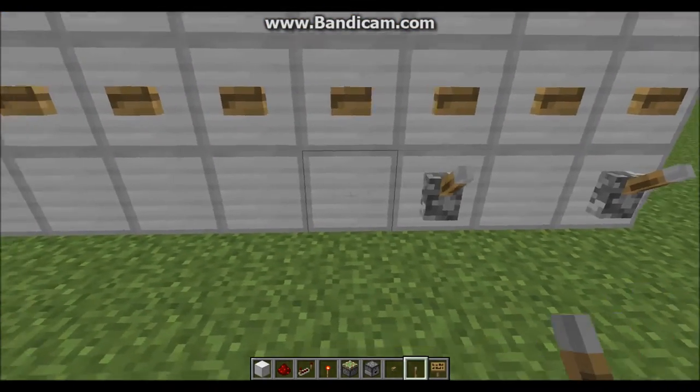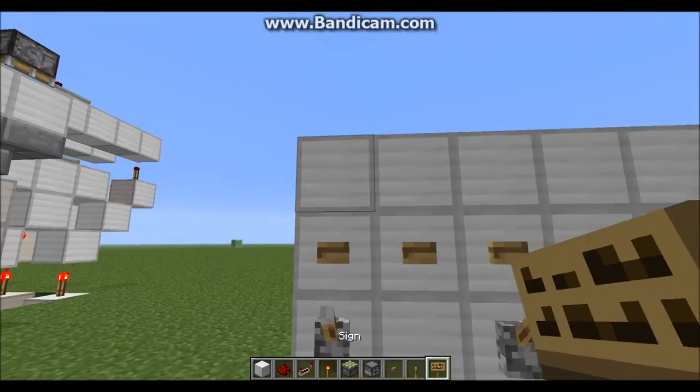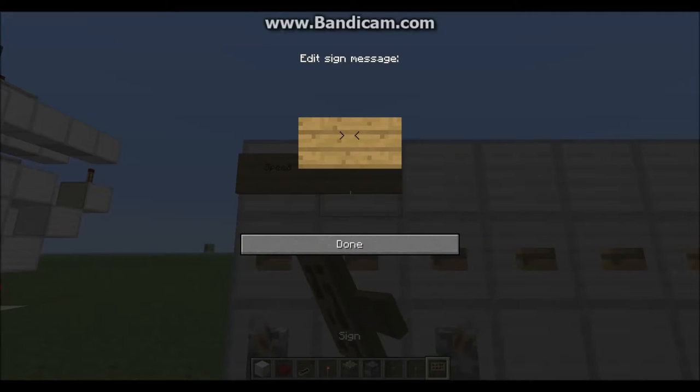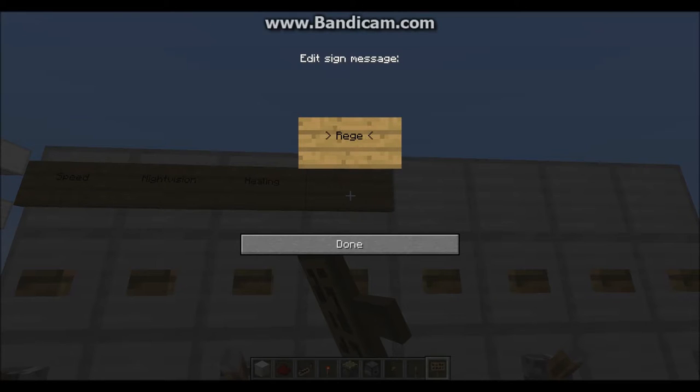Place a lever here, skip one, place a lever, skip two, place a lever, and skip one, place a lever. At this point you can go ahead and label them — I didn't capitalize the S — because it makes it a lot easier later on whenever you go to put in the materials, you don't have to worry about it then, it's already taken care of.